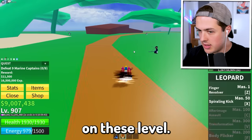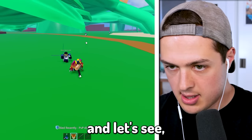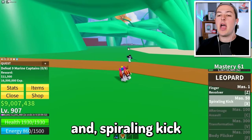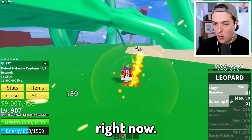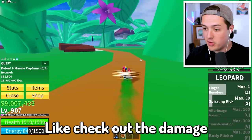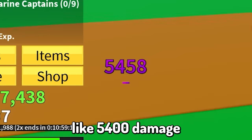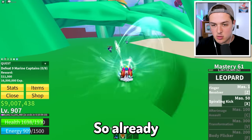Now that we've tested our abilities on a couple of low-level players, let's go test them on these level 900 marine captains. I'll get a couple following me and try to hit a few with Spiraling Kick. The Finger Revolver has like zero accuracy but it is powerful — check out the damage I'm doing with Spiraling Kick: 5,400 damage. Usually with other fruits I do maybe 3,000 max. This might be one of the more powerful fruits in the game.